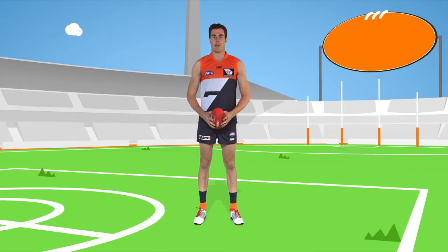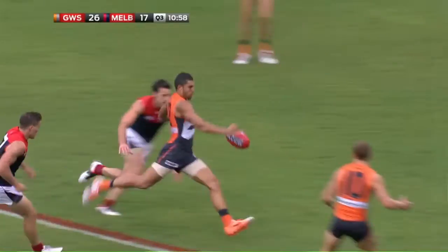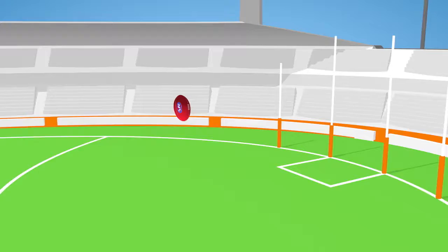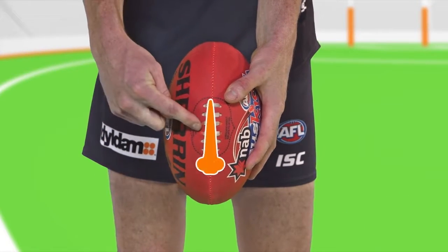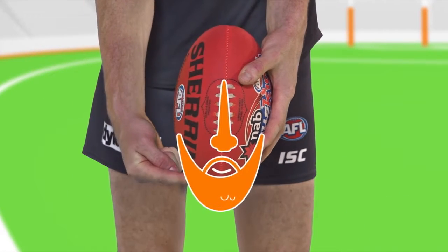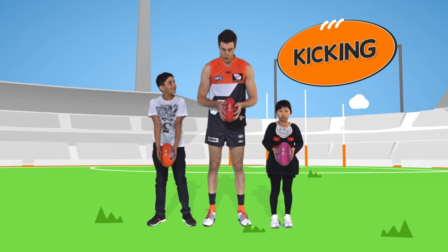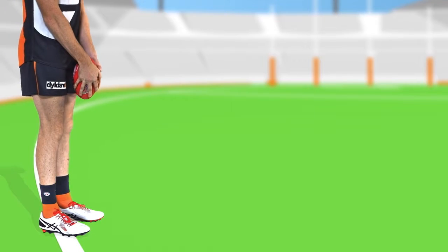Today you're going to learn about the best part of AFL: kicking. A kick is extra awesome because that's how you score points. Think of the football as a face. This is the nose. This is the chin. And these are the ears. We want to hold the football by the ears, and you want to kick it just behind the chin, like this.